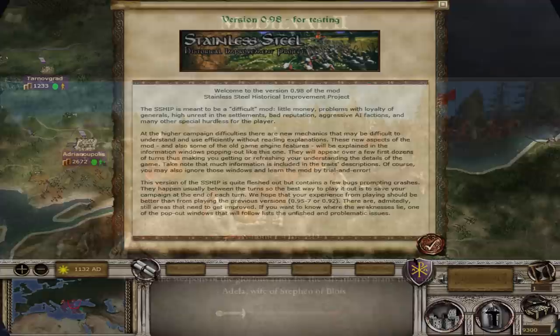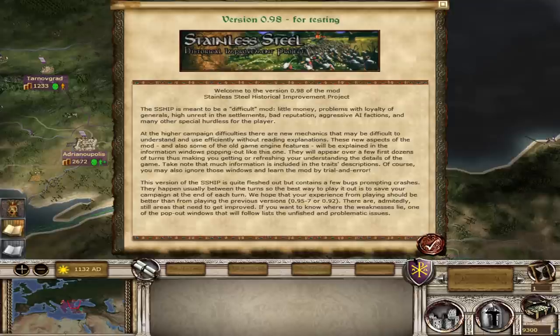The mod is meant to be a difficult mod — little money, problems with loyalty of generals, high unrest in settlements, bad reputation, aggressive AI factions and many other special hurdles for the player. At the higher campaign difficulties, which we are playing on, there are new mechanics that may be difficult to understand without reading explanations. These new aspects will be explained in information windows popping up, so there will be a lot of reading in the beginning. We're playing on version 0.98, which I think is the latest version.